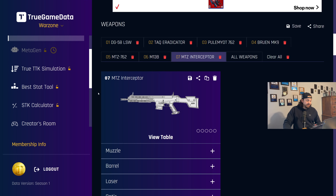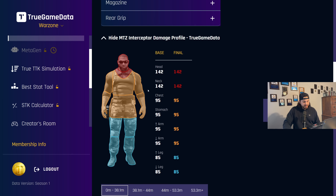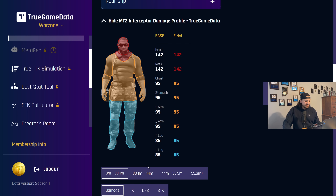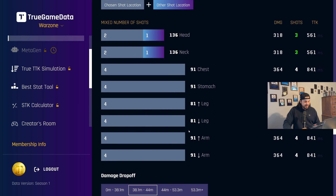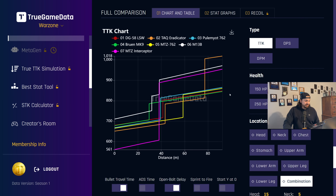I want to mention the MTZ Interceptor as well. It's the Marksman rifle that just hits ridiculously hard. They tried to nerf it — they nerfed it down to 142 headshot and neck shot damage in the first range, where it used to do like 190. In all ranges, it basically got that same headshot nerf where it used to do between 170 and 190 damage to the head, and now it does between 120 and 140, which is still a massive amount. In the first, second, and third ranges, it only takes one headshot to reduce the TTK. At the last range, it now takes two headshots. So this gun is still insanely good despite the nerf. It's hard to use, but it's still definitely a meta choice for very strong players.